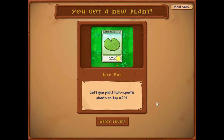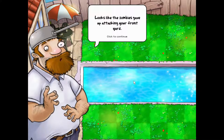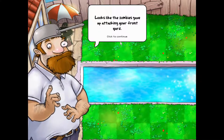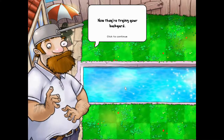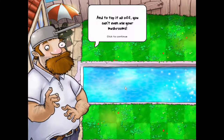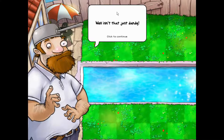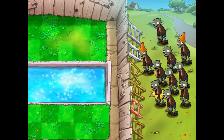We're now stepping into level 3 and there's a pool. Let's see what Crazy Dave has to say. Looks like the zombies gave up attacking the front yard — now they're trying the backyard. And on top of that, we can't use our mushrooms because they fall asleep during the day. So it's back to using normal plants.